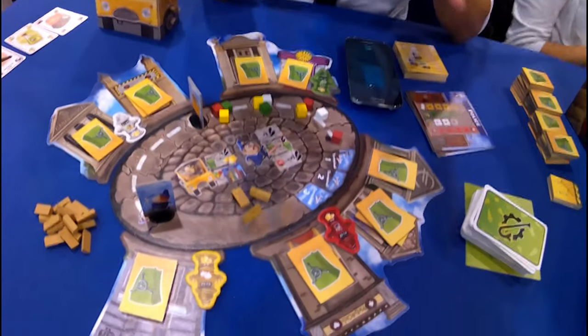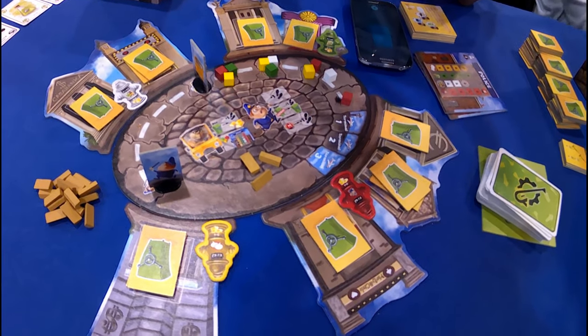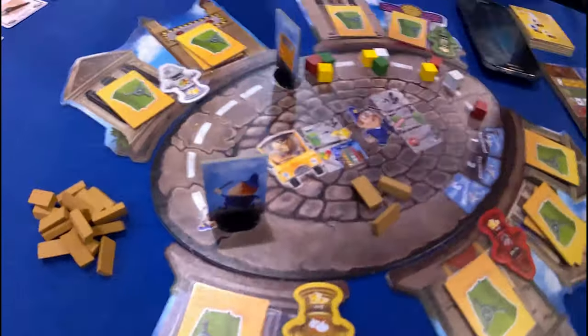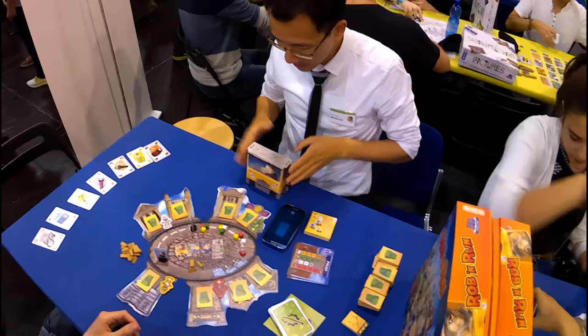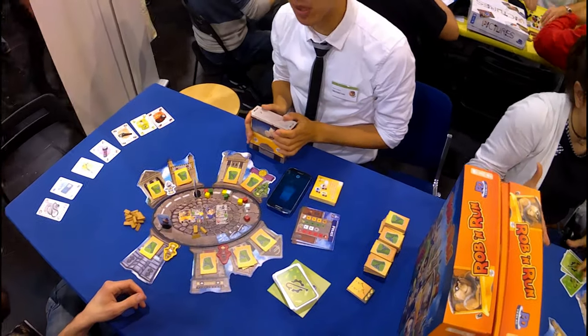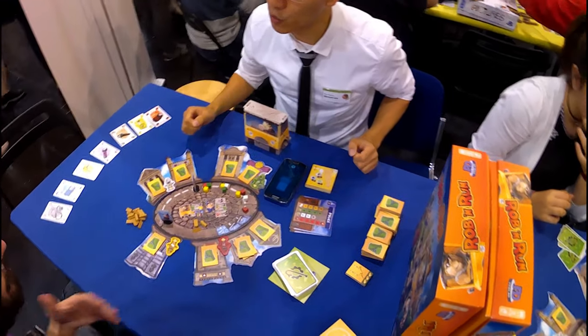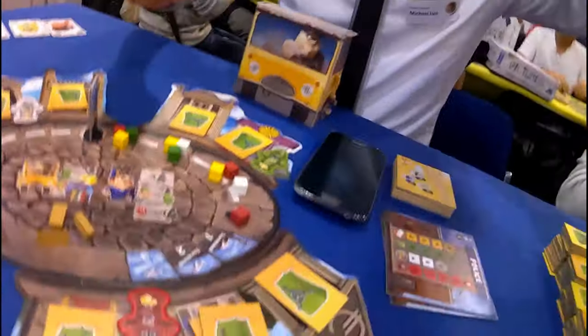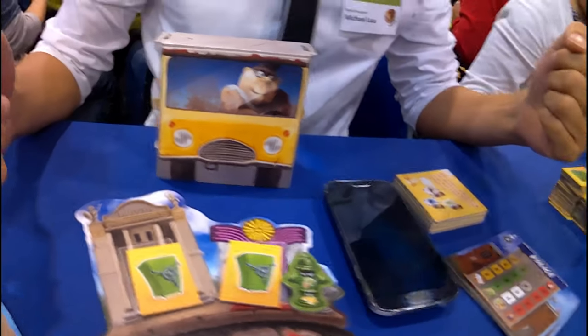In each robbery, we have two different roles. One player is playing the boss. For example, if we are playing a game of two, in my turn I would be the boss while you are the crewman. Here you can see, for example, he's the boss and here are three crew members.